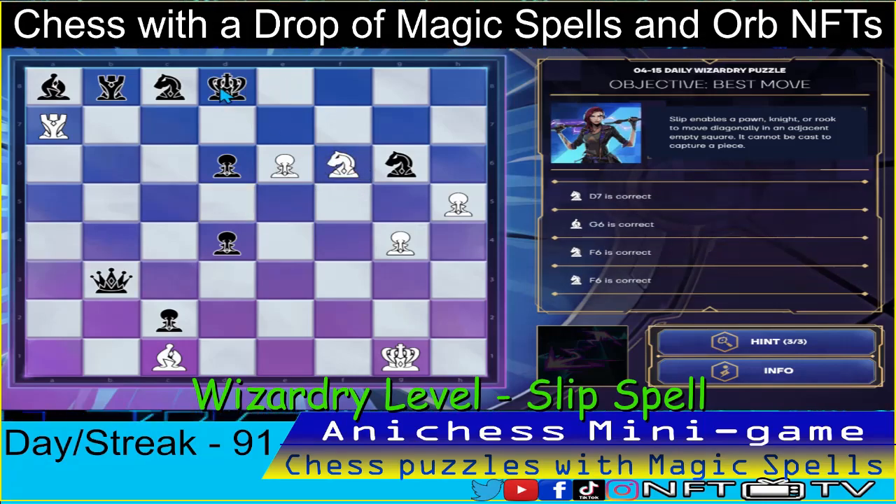King went there. We can check it here guys, it's checkmate. Rook to D7, checkmate guys. That's three down.